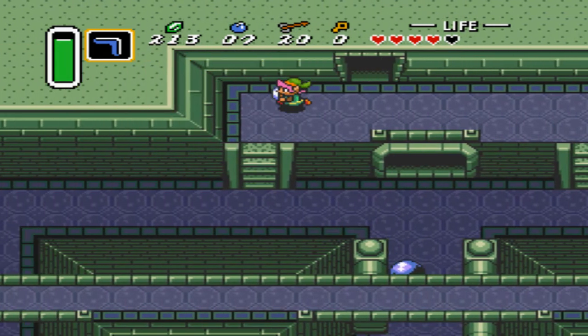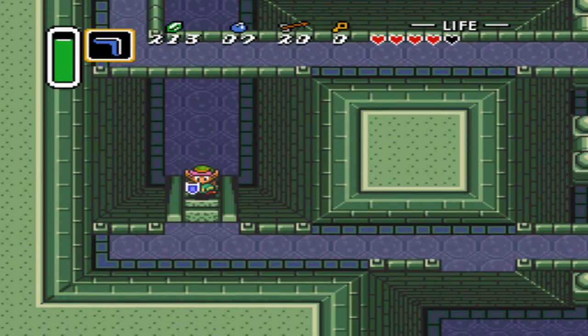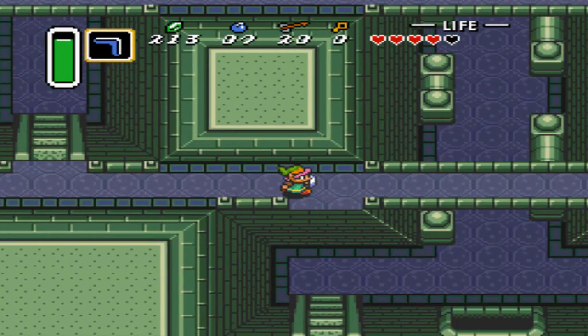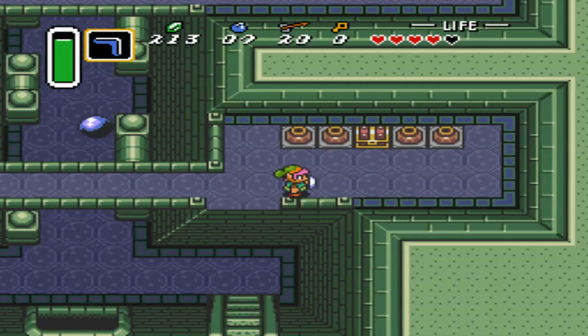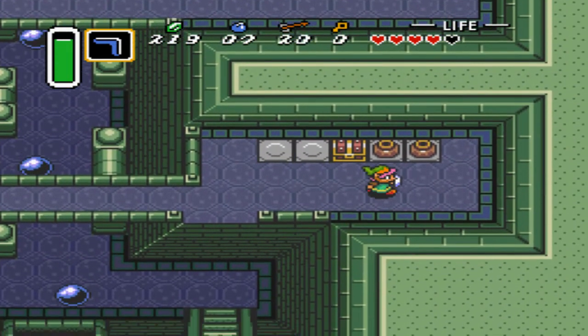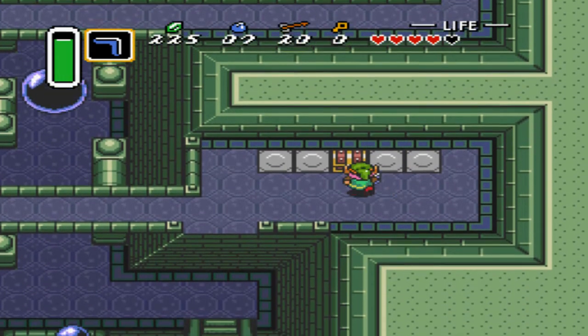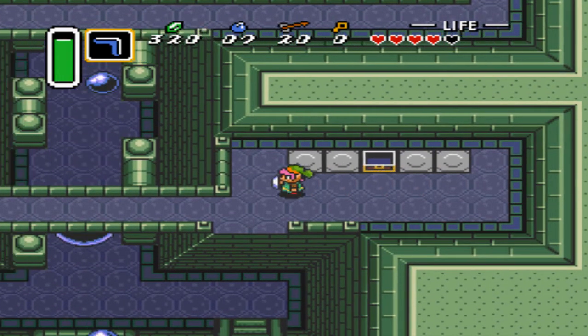We can go one of two options here: we can go straight ahead, or we can travel to the left-hand side and go across. Let's go that way first since I'm heading in that general direction anyways, so we can get ourselves a nice chest here and some money. We've got to get all the money that we can, naturally.